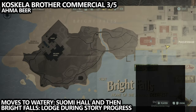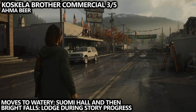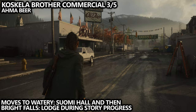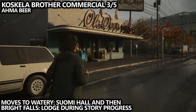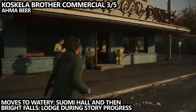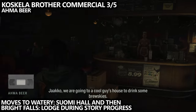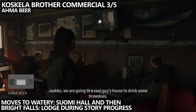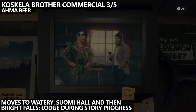Another Coskilla Brother commercial is for beer, and there are actually three different areas you can find this collectible in — it kind of moves with you as you progress through the story, so it's another one that's incredibly difficult to miss. Your first chance to get it is inside the diner during Return Chapter 3. It'll then move to the Suomi Hall in Watery, and at the end of the game it'll be available in the lodge.